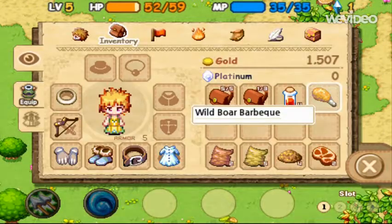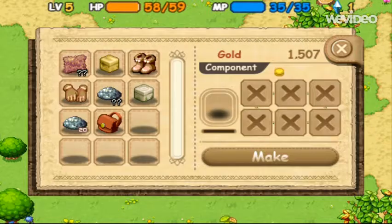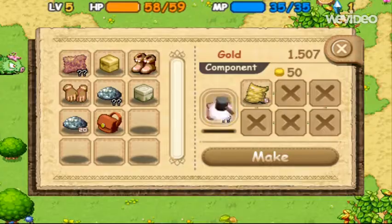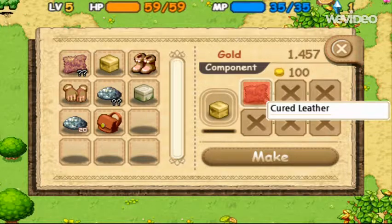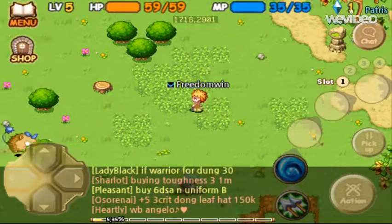This boar barbecue — I'm not entirely sure who you give this to. I'm just going to hold on to it so I can look into it a little bit more. And I got another — blue and leather. So I'm going to go over here to my magic book. Blue and leather, make. Boom, cured leather. So if I can get five more of those, I can get this little beginner leather box, and we can continue.